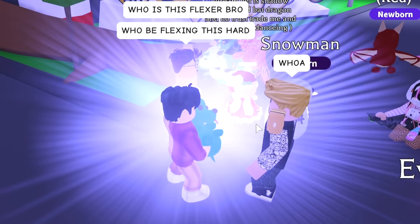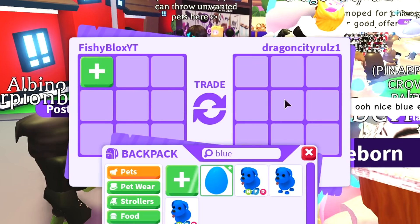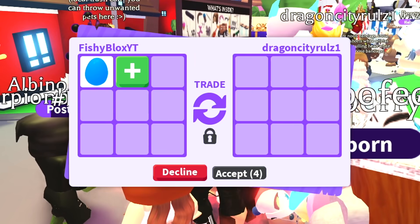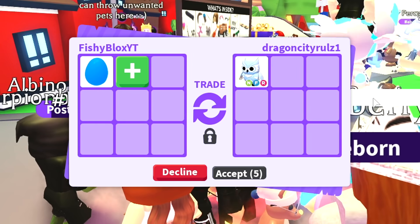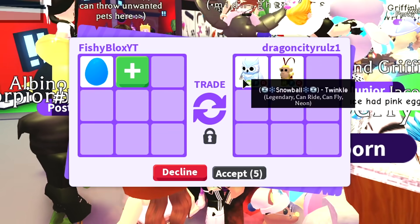We got the blue dog, which is normally what we get from the blue egg. Alright, let's keep on trading and see all the offers we can get. I'm really excited — what do you guys think I can get for the blue egg? I got something really insane for the pink egg.